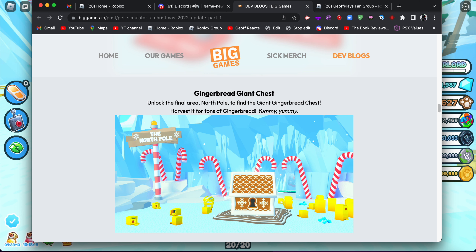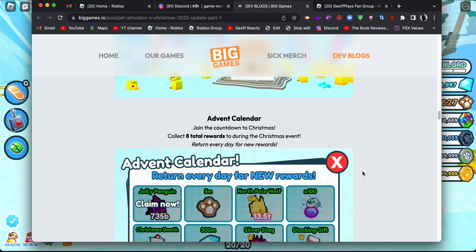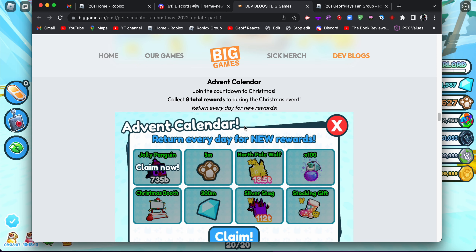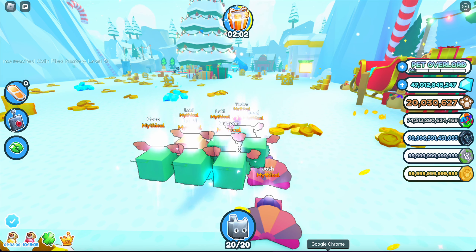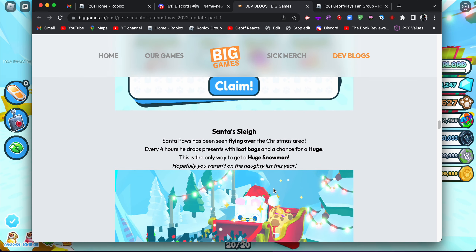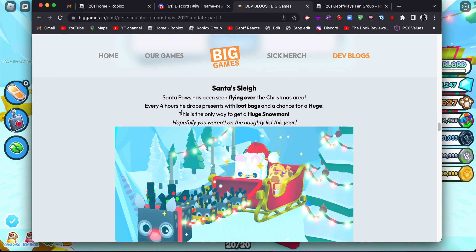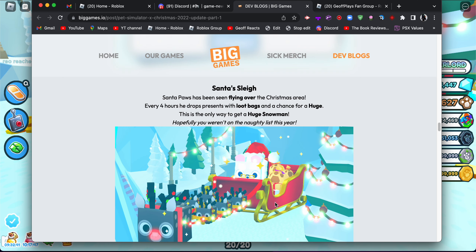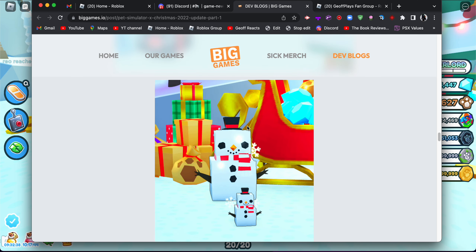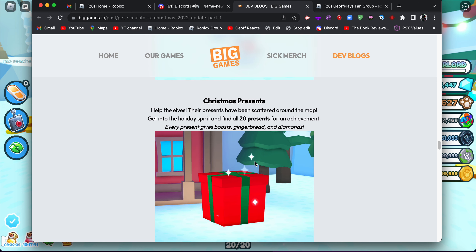We don't have the giant gingerbread chest unlocked yet because it's in the final area. We checked out the advent calendar already — it says every day but my next one is in about 15 minutes. Santa's sleigh flies over the Christmas area every four hours and drops presents with loot bags and a chance for a huge. That's the only way to get the huge snowman — look how cool it looks!